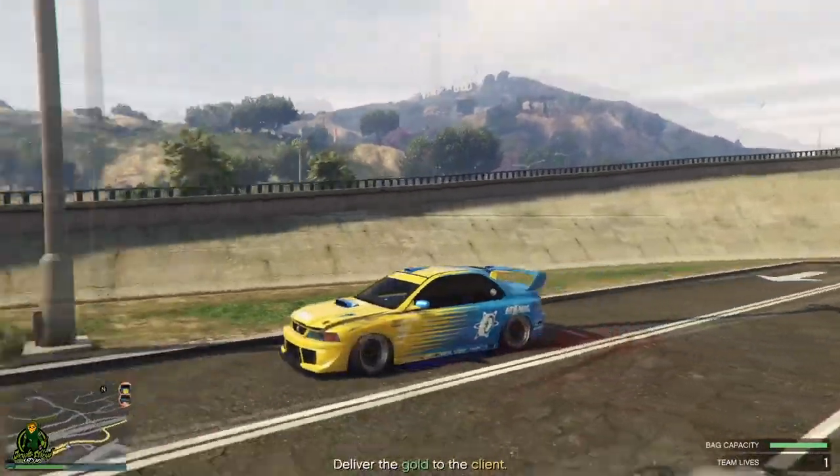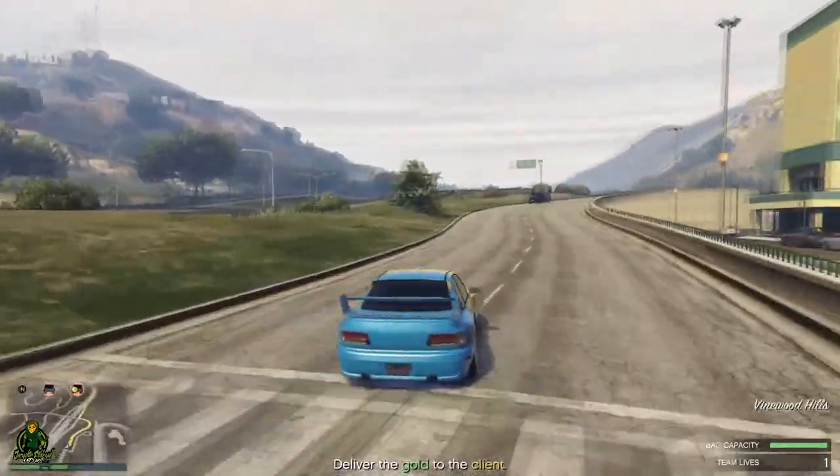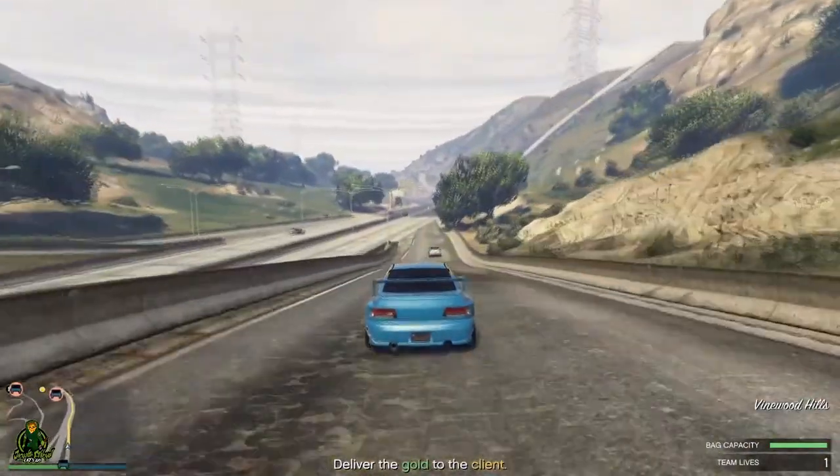Honestly, I can't wait to drive all of them, but my favorite has to be the Xeno. Let me know what you guys think in the comments. Now we're moving on to Southern San Andreas — we got the Mammoth Patriot, a mil-spec off-road, estimated cost one million seven hundred ten thousand dollars.